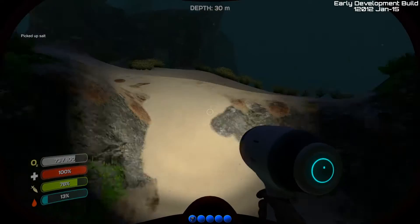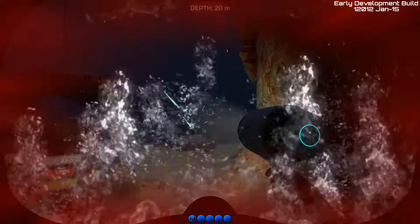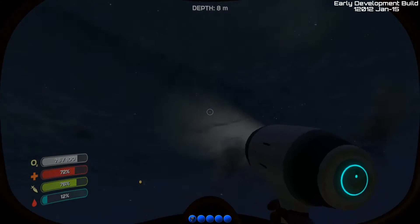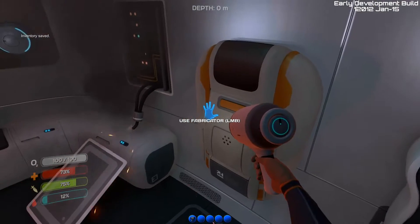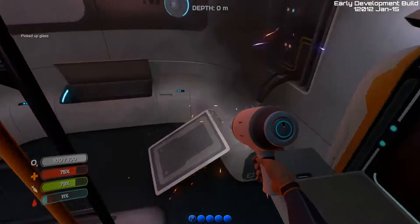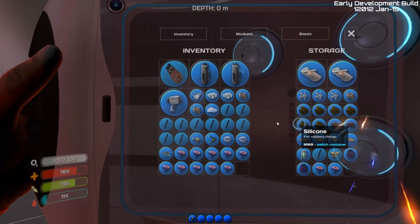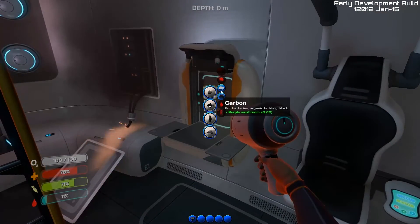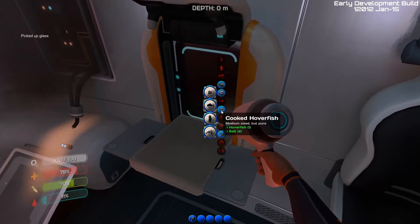Salt — for cooking things. I don't know how salt adds hydration to food. What the hell was that? No, no, no, no. Okay then. I'll make some glass. Get some more sand, get some more glass. I don't like the fact that I am low on hydration. In an ocean. Does not sit right with me.